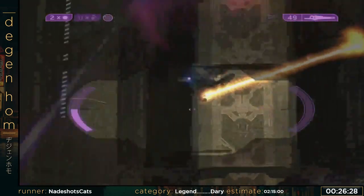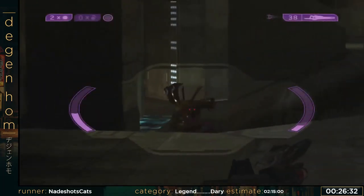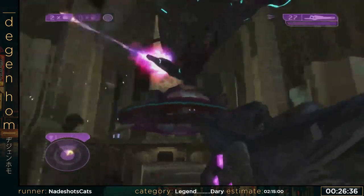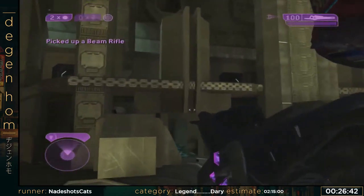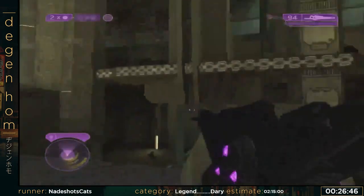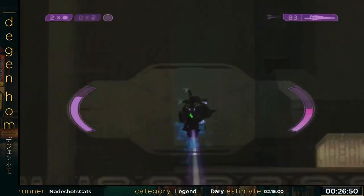I just have to kill all of the enemies in this hangar in order to spawn the next wave and progress. The next spawn is tied to the sentinels dying. I'll get three sentinel spawns — I just need to find them. And that should be the end of the hangar.